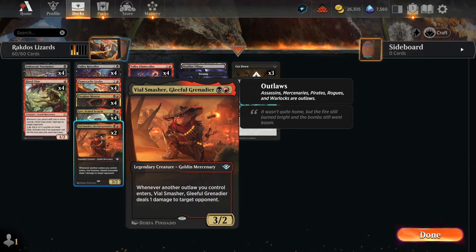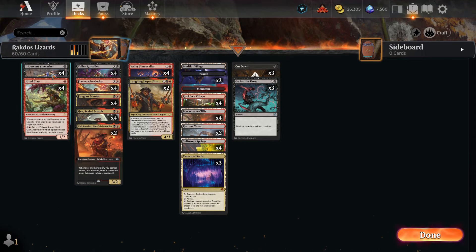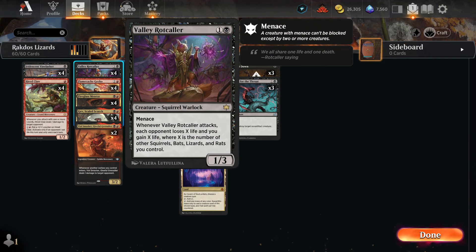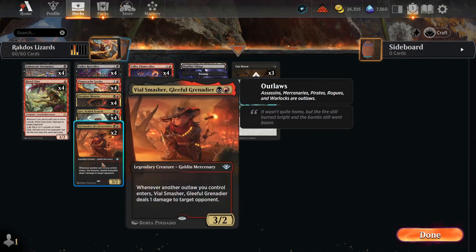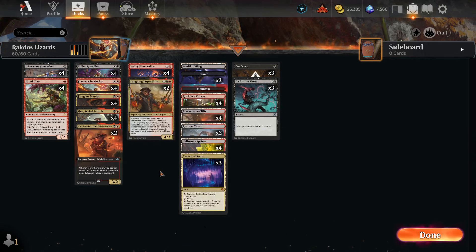We have two Vial Smasher — whenever an outlaw you control enters it deals one damage. Well, guess what? All the lizards are outlaws. Crazy, right? Assassins are outlaws, mercenaries are outlaws, and Valley Rotcaller is a warlock — outlaw. Everything's an outlaw: assassins, mercenaries, pirates, rogues, warlocks — they're all outlaws. Everything in this deck is an outlaw.